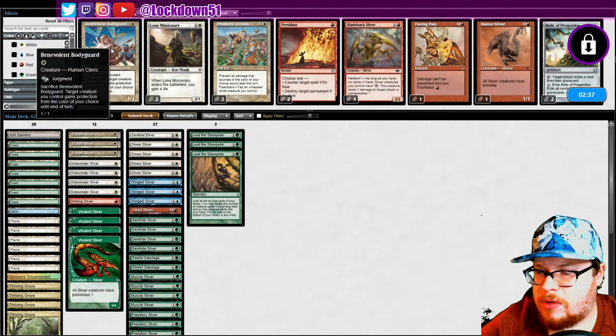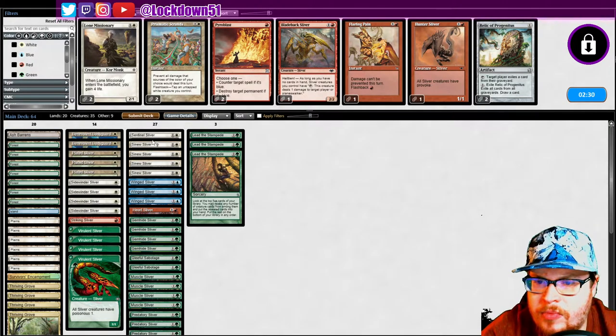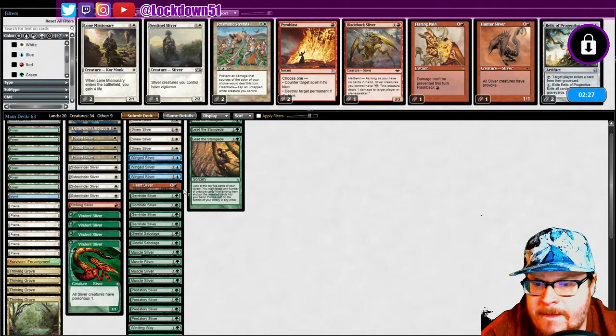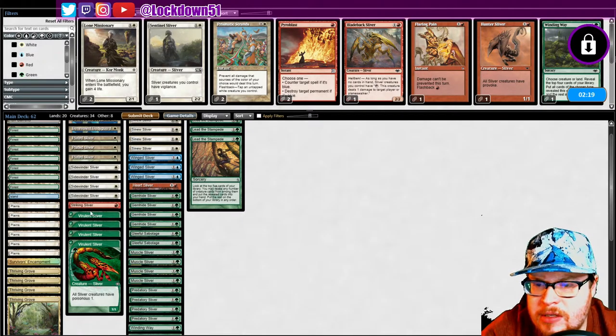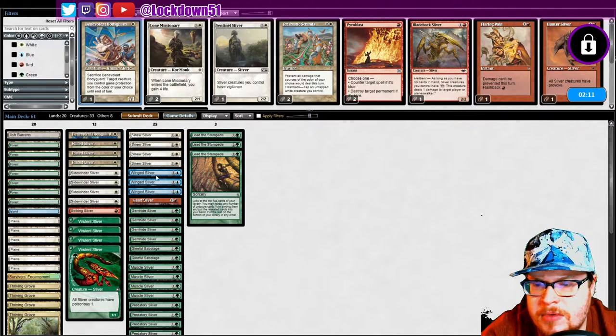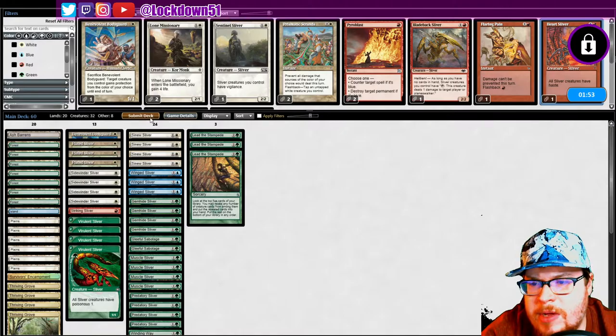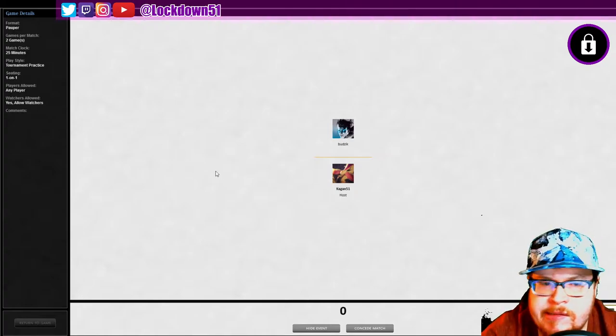I'm wondering if it's worth it to bring in a Benevolent Bodyguard — yeah, could be. Get rid of one Winding Way, need to cut two more cards — I like the Striking. Muscle, maybe just one Benevolence. I like Sidewinder. Let's cut Heart — I don't know about that cut, not quite sure about that one.